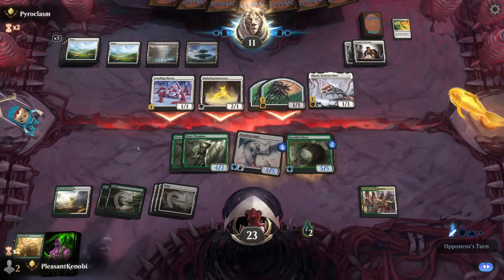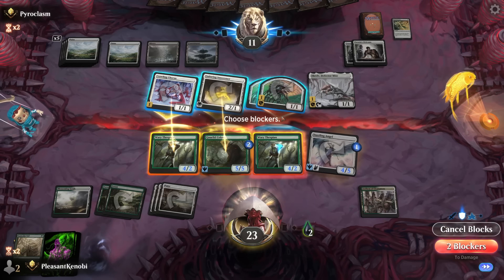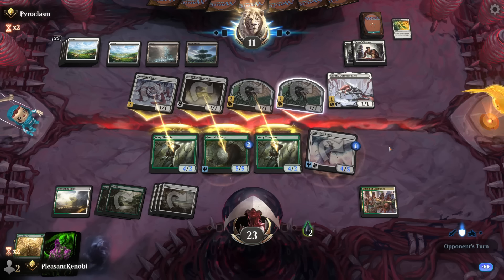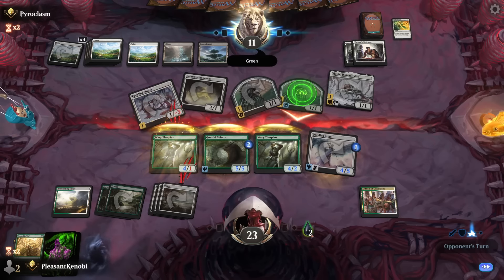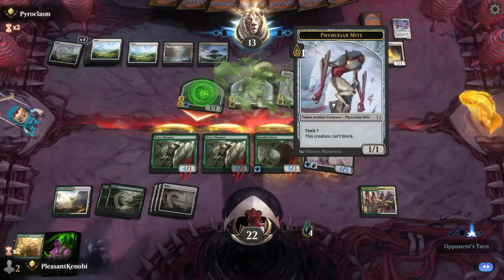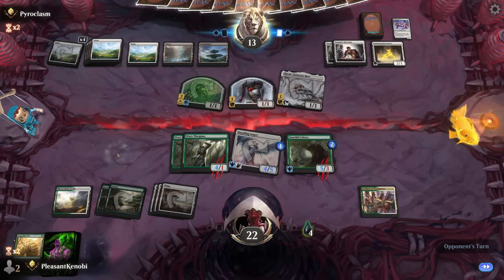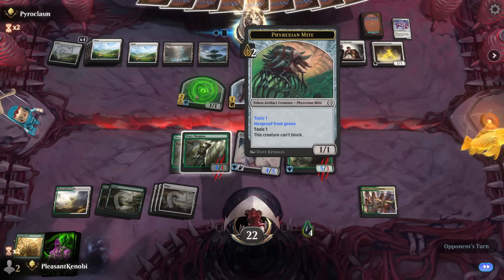So they're going to attack with a load of stuff. We're going to block a load of stuff and then probably get Wrathed — I think that's what's going to happen here. Protection saves one of the creatures from dying. What's the Hexproof form? It gives it double Toxic, so we're going to take two Toxic here. They get their Enduring Innocence back, make a 1-1, draw some three cards. God, white card draw is insane right now. I'm actually playing mono white in Standard. I don't want to play Toxic — Toxic's for losers, opponent.